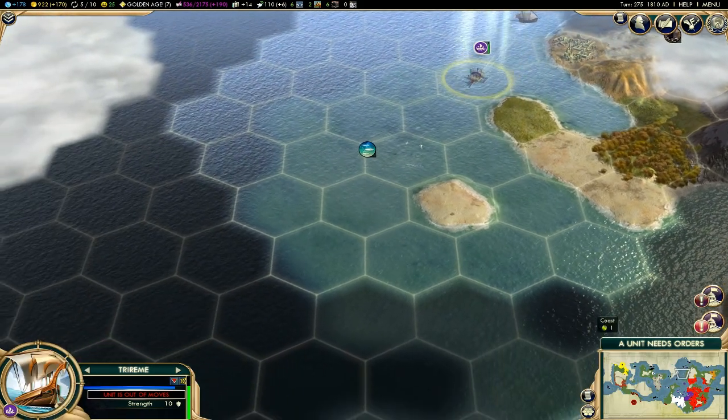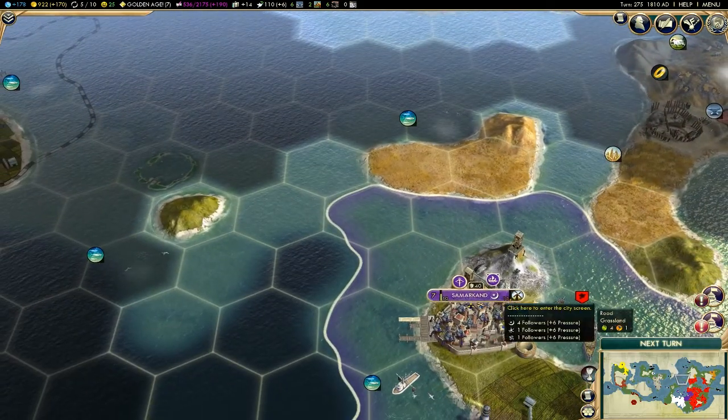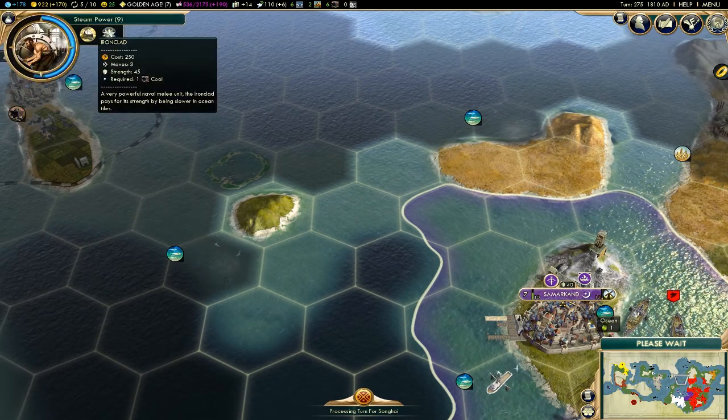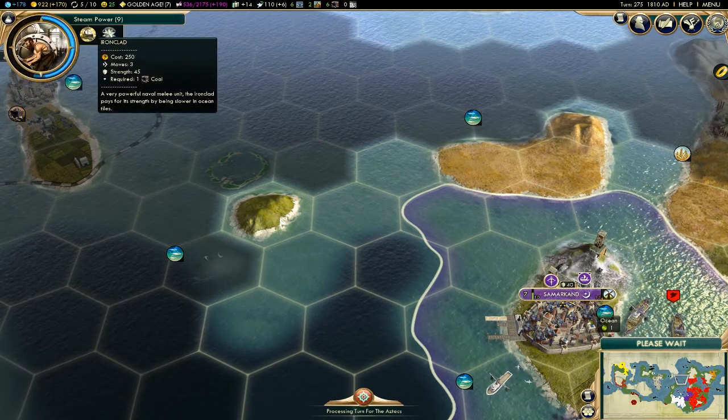Let's send this ship over back to Samarkand — or however you pronounce it. I'm hoping I'll be able to make some ironclads, which should be some very strong naval units.